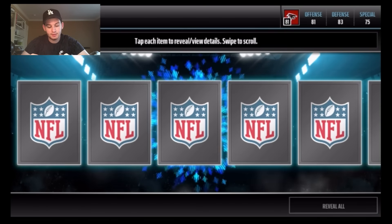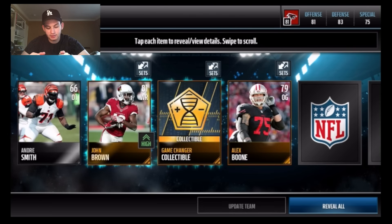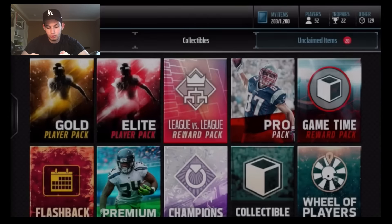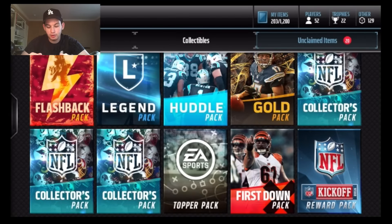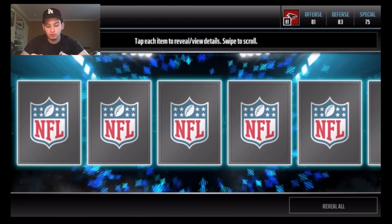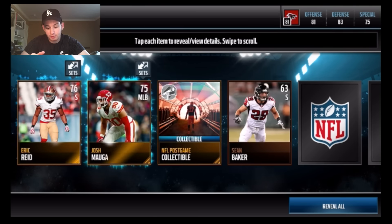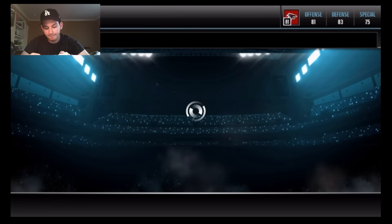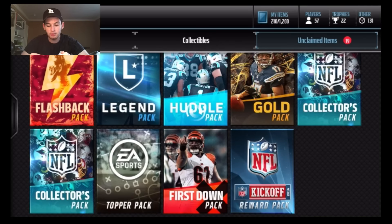Victor Cruz, who's having a solid season after not playing for like two years. Honestly guys, this bundle is not the best — John Brown and Alex Boone. I was pretty hesitant to open it but I wanted to showcase it for you guys on YouTube. We're not pulling anything right now — not a single elite in this entire bundle.